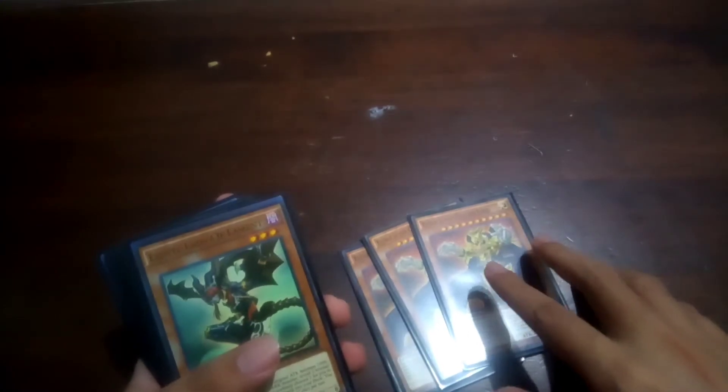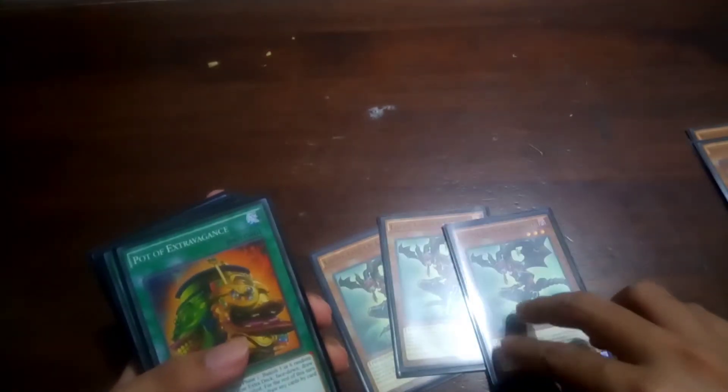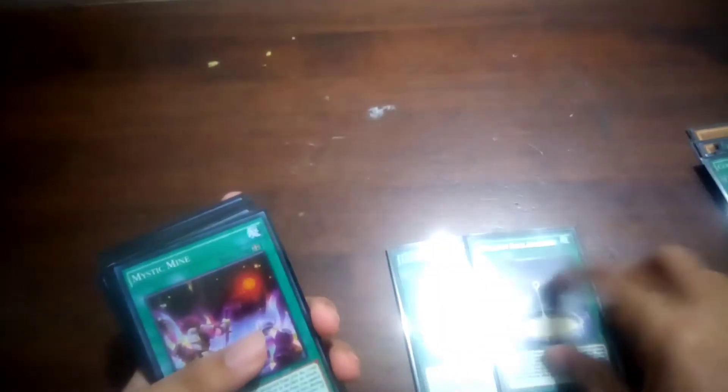I'm playing 3 Golden Lords. 3 is perfectly fine for me — some play 2 but 3 is perfect. Then 3 Lilith. This card is very valuable in this deck because it can set traps and it also can search your Sanguine. Then we have 3 Extravagance for draw power. Then 2 Curse of Eldlands and 2 Black Awakening.